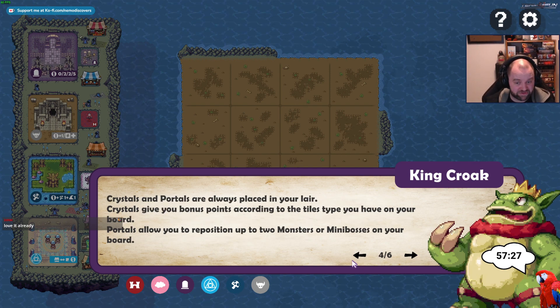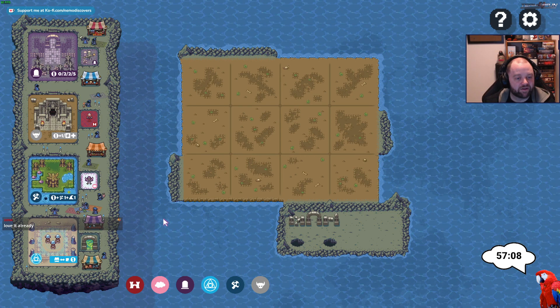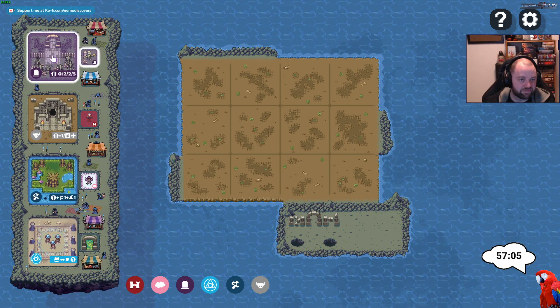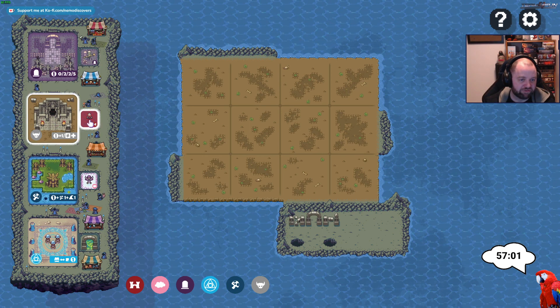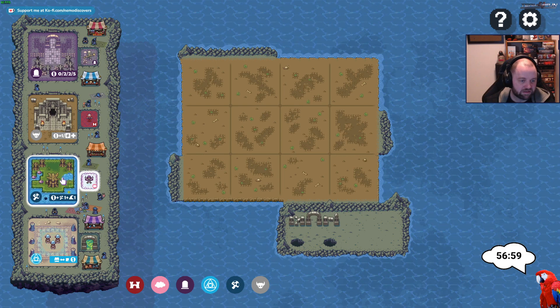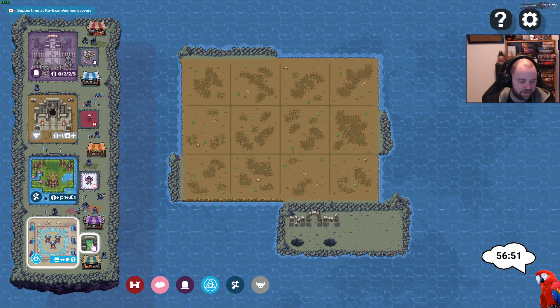Crystals and portals, however, are always placed in your lair. This is totally not a complicated tutorial to read. Crystals give you bonus points according to the tile types you have on your board — blah blah blah — we just play. The market says I can either get: the entrance to the graveyard and a skellington, the entrance to the dungeon and a vampire.